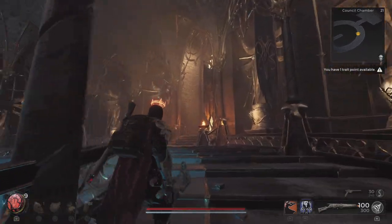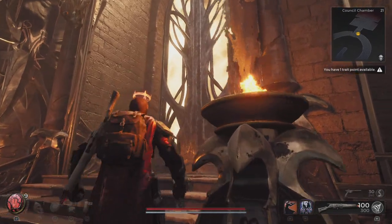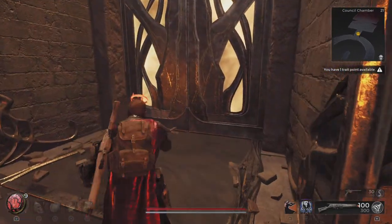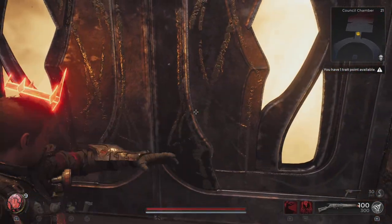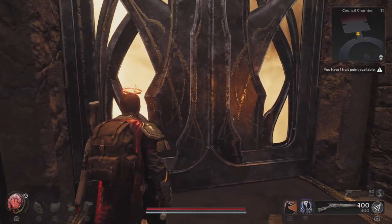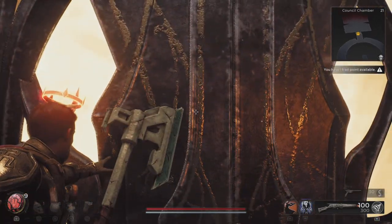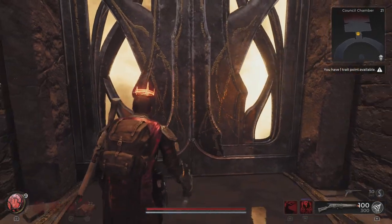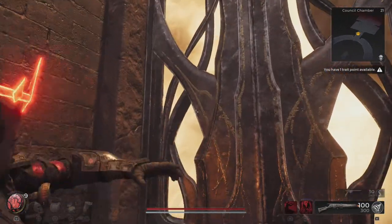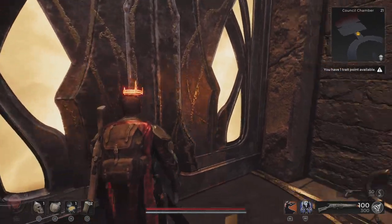Hey guys, welcome back to another video. In today's video I'm going to show you in the chamber you actually can go ahead and glitch through this door. If you use explorer you'll notice that there's actually a chest back there, and I don't know if it was just a developer oversight, but there's literally no way to get into this door. Obviously if you go into the other realm then you can unlock this door, but not in the regular realm.